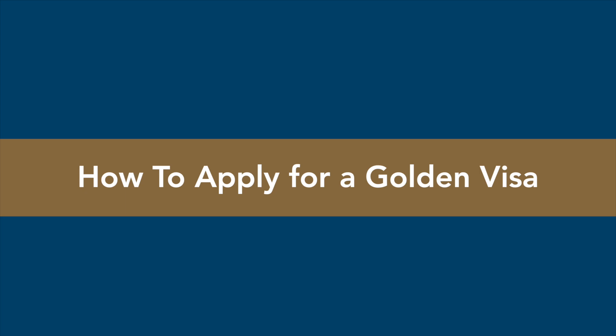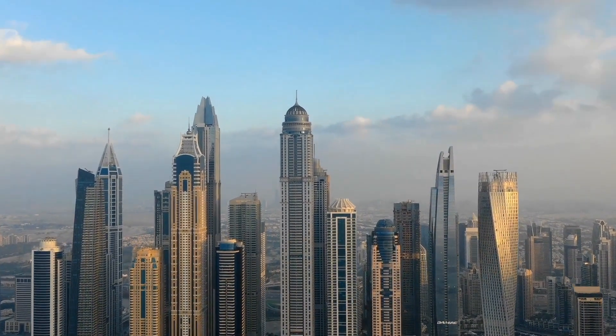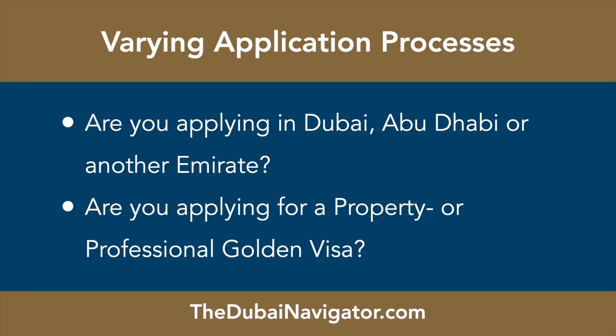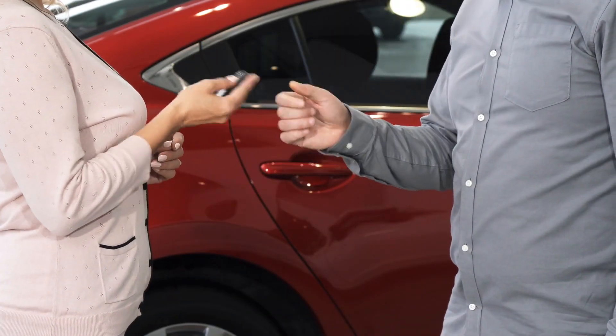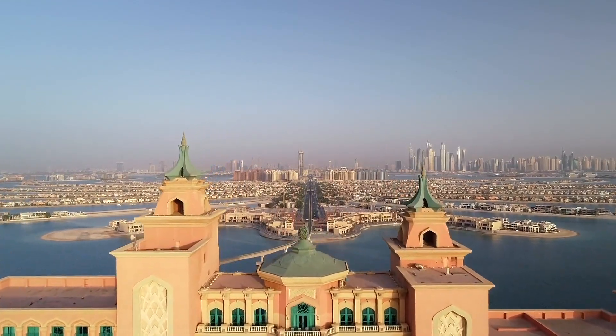The Golden Visa application process depends on whether you intend to apply in Dubai or Abu Dhabi, and whether you intend to get a property Golden Visa or a standard professional Golden Visa. The Emirate of your Golden Visa — Dubai or Abu Dhabi — should depend on the location of your qualifying investment. If you are a professional, you may apply in either Emirate. The location of your visa decides where you need to get health insurance, your driving license, and register your car. Aside from these factors, you may live anywhere in the UAE irrespective of the kind of visa you hold.